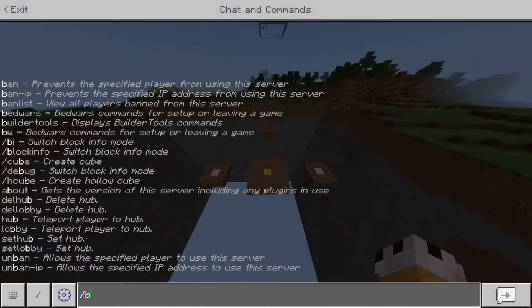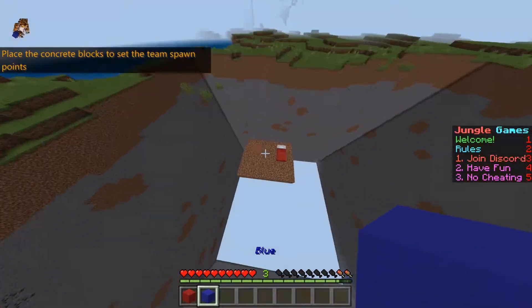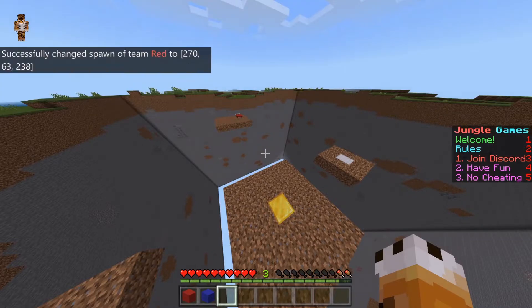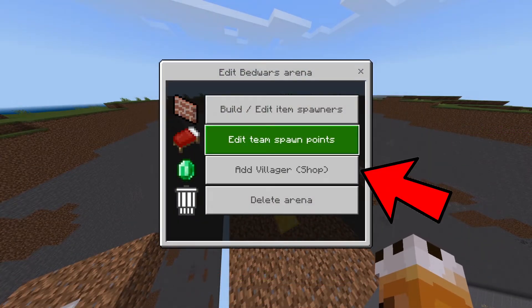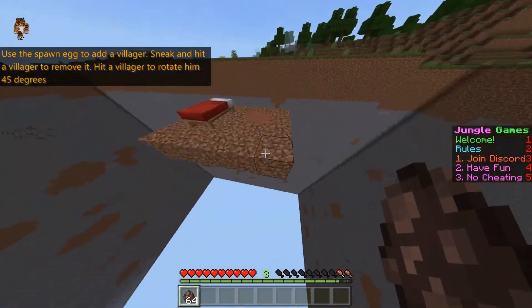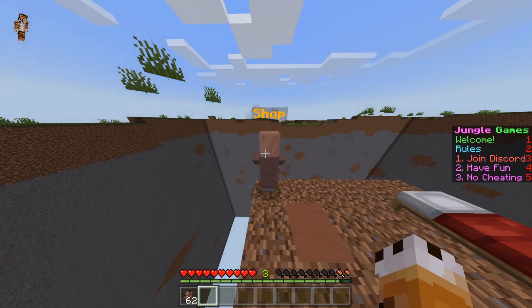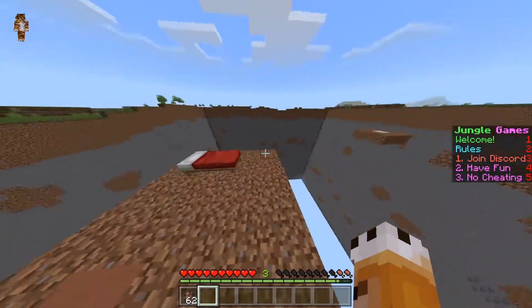From here, do slash VW setup, hit enter, click Edit Arena, then Edit Team Spawn Point and select the arena. I'm going to set Team Blue spawn over here and Red spawn over here. Once you've set up the spawns, do slash VW setup again, hit enter, click Edit Arena again, go to Add Villager Shop and click on the arena. It should give you 64 villager eggs that say Shop on it. Place them right here. If your villager faces in a direction you don't want, left-clicking will move him 45 degrees each time — one click is 45 degrees, another is 90 degrees — until he's facing the right direction.